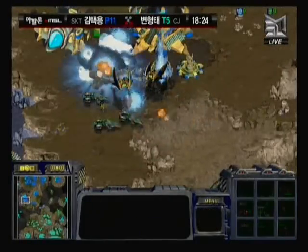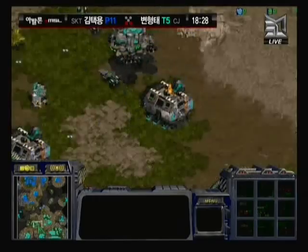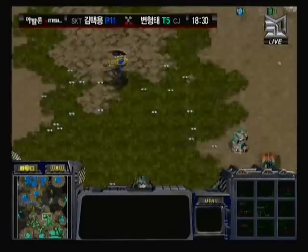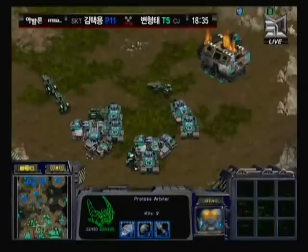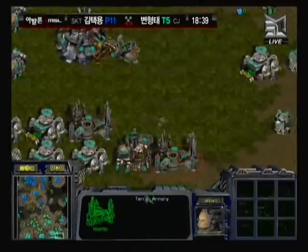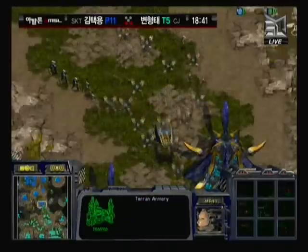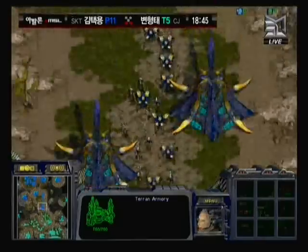More troops are just running headlong into the mines, getting wiped out. That observer is lagging a little behind. Some cannons are taken out, but that was a very cheap attack for Iris. More vultures running through — this is what Carthage is built for. Iris has another base, but not a lot of troops on the ground; he's got some siege tanks but not as many as expected.